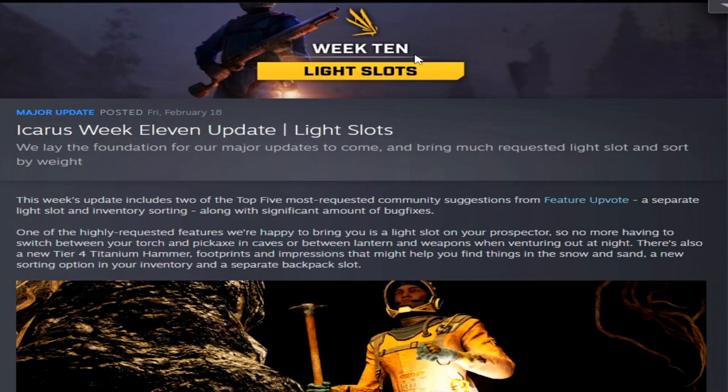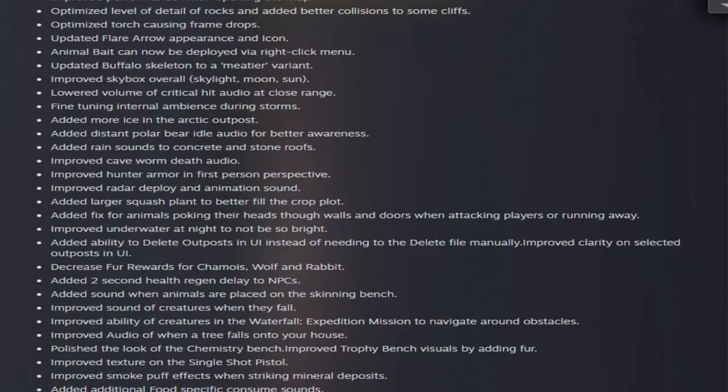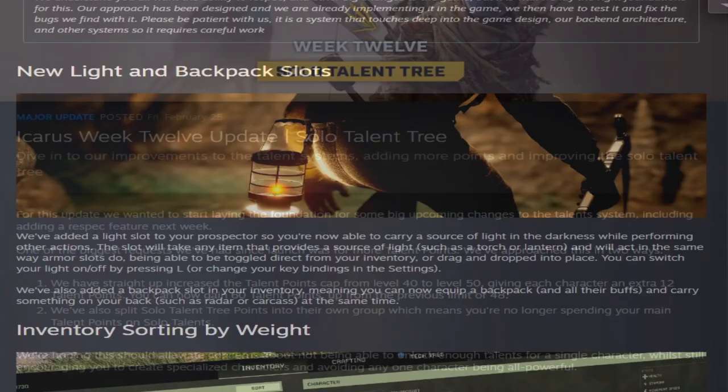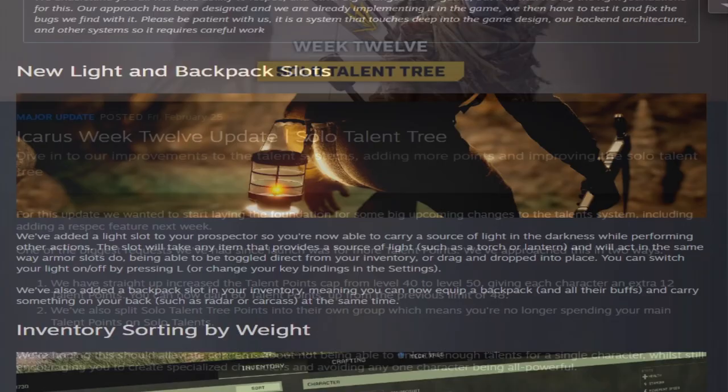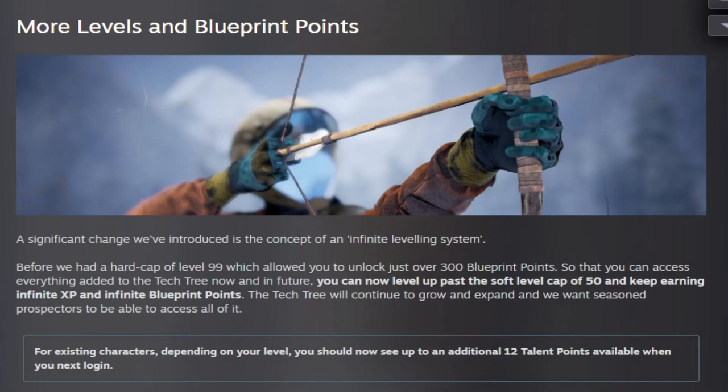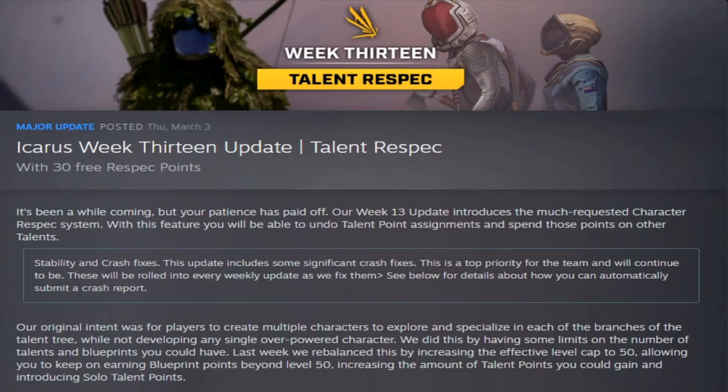Week eleven added light slots to the game — lights and backpack slots — which was a great addition. Week twelve added the solo talent tree, where solo talents auto-engaged whenever you were solo. This is also where they added the infinite leveling system, giving you more levels and blueprint points — which is why you see some characters with 400 or more blueprint points.